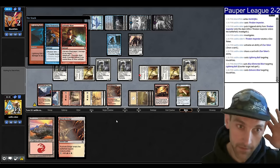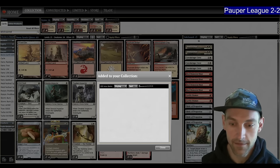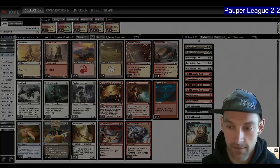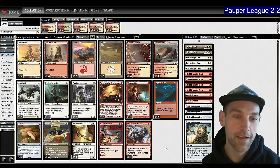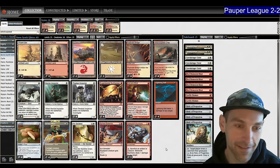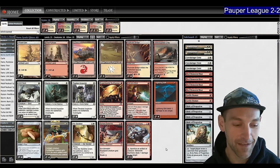3-2, that's pretty solid. Overall the deck is fun — it's kind of clunky but kind of sweet at the same time. We got there, got that 3-2. Hopefully you enjoyed seeing the Boros. We only got to Glitter someone like one time — it was definitely not a Glitters deck, it's just a Boros deck that can sometimes Glitter. Kind of interesting, hopefully fun to watch. We'll see you in the next video.